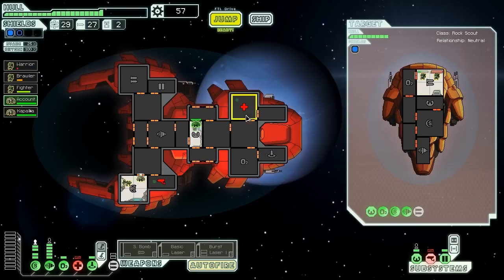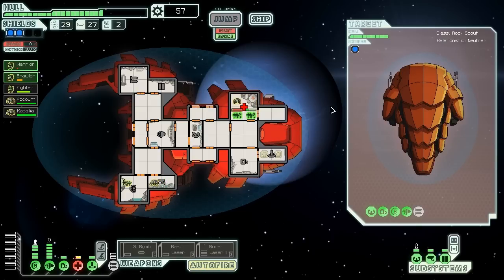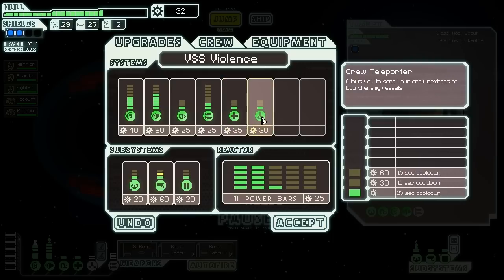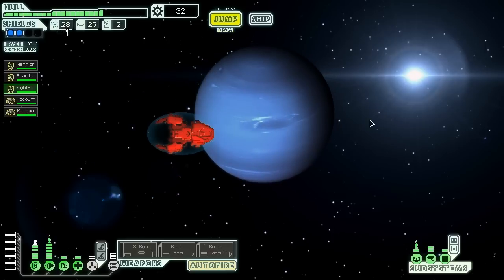Nothing we can do there. Send Kapalka in to fix the radar, Accountant to fix the medbay, teleport our mantis back on board, and get things functioning again. Power back into the medbay. Fighter, you're going to need to get some heals as well. We've got Warrior, Brawler, and Fighter all in one room just like old times. Poor Fighter — he got relegated to non-fighting-based activities. Sometimes you've got to do things you don't intend to do. We're going to power up our radar so we can actually see what's going on on the enemy ship — that would be very nice. Then we're probably going to power up the medbay and teleporter so we can get in and out faster and heal faster when we need to come back.